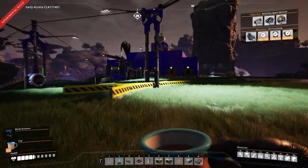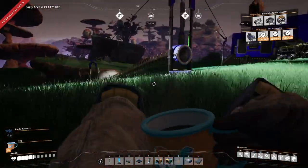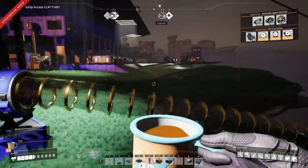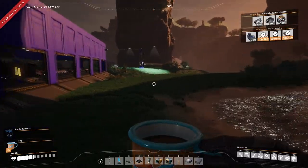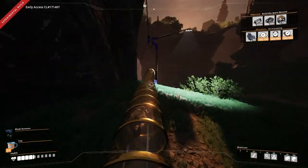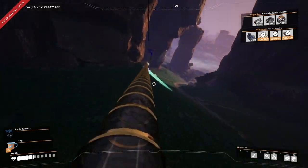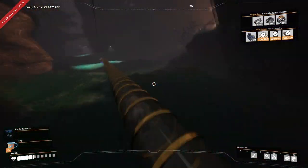Back at the hub area - daylight is approaching. We'll head off on our other little hypertube network off to Project Assembly to have a quick look at what I've done so far. I really like the way I'm just flying the hypertubes through the terrain - I want to build into the terrain a lot.